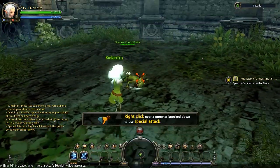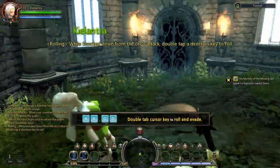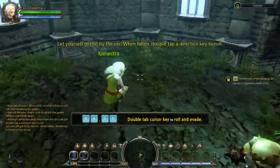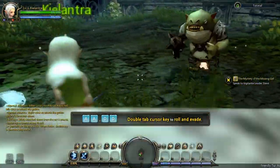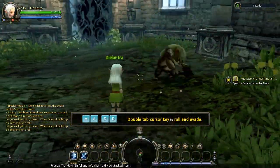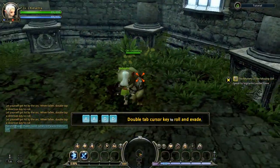Though the double tapping doesn't always work. It's tricky - you have to be really fast. The rolling evade is really bad. There's a cooldown on it - I can see it in the mini-map area. There's a cooldown on your dodge. Let yourself get hit by your windfall and double tap the direction key.